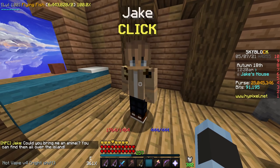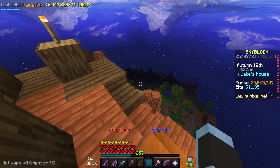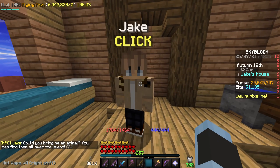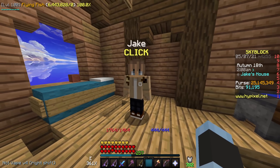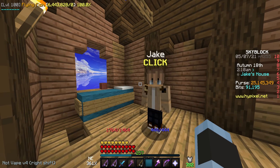If you don't know who Jake is, he's an NPC that you can find on the Mushroom Desert Island at the very top of one of the highest mountains. If you bring animals to him, he opens up a shop specific to that animal. Many other YouTube videos cover the other useful items that this guy has, but most of them have not covered this one item in particular.